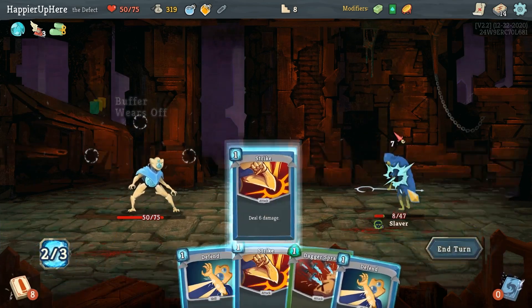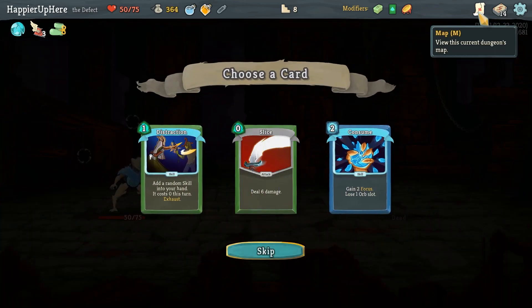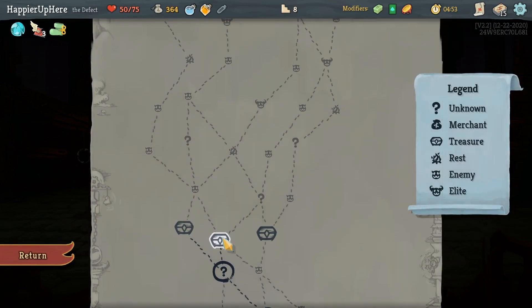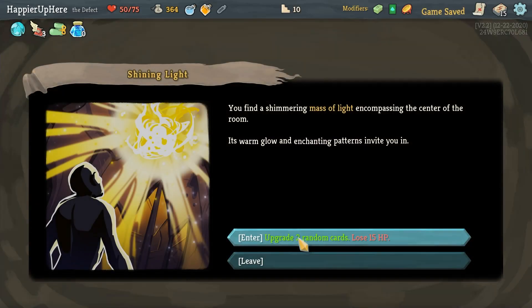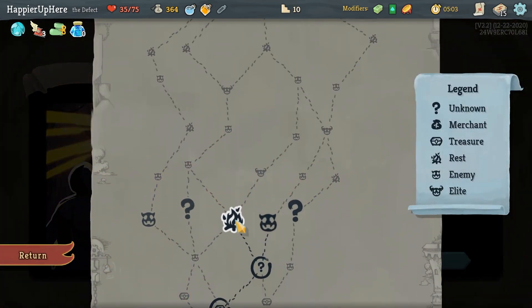Double Strike kills. For card choices: Slice, Consume, or Distraction — I wish I had more Frost orbs, then Consume would be great, but let's go with Distraction. I got Ink Bottle — one of you play 10 cards, draw one card, and upgrade two random cards — for 15 HP. That's a Defend and a Poison Stab upgraded.